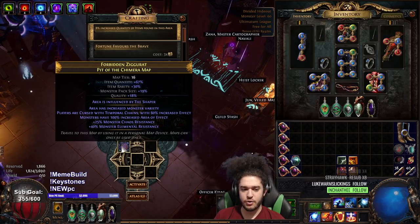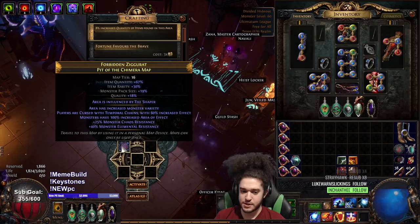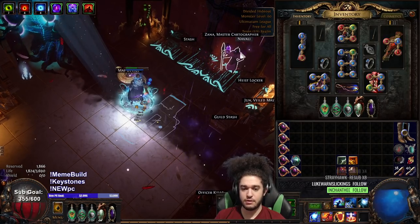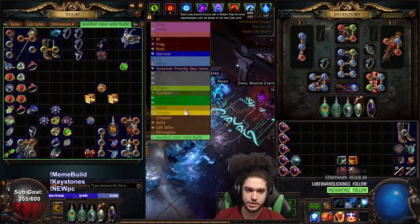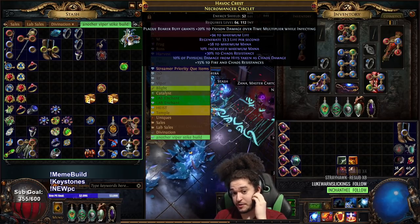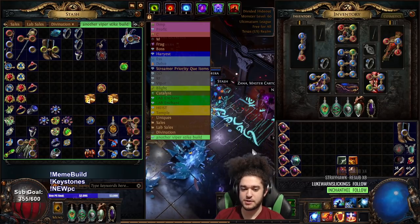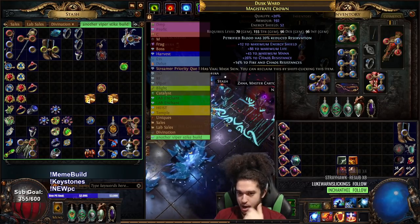Got a House of Mirrors card out of nine or ten Immortal cards, and that was like 35x. Today I want to jump into a T16 and show you guys what I've done to increase the damage. I will be a lot more tanky in the near future once I finish getting the helmet enchant for this helmet — the 10% of physical from hits taken as chaos. At the moment I'm still using a pretty bad one.